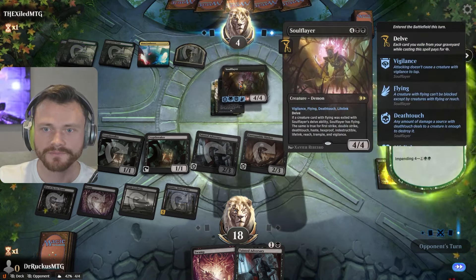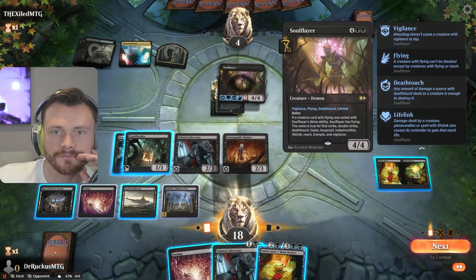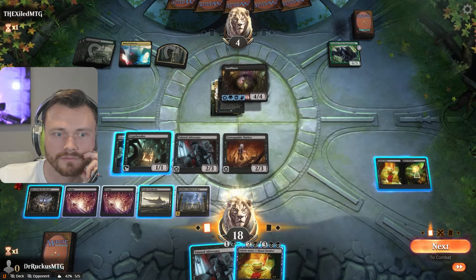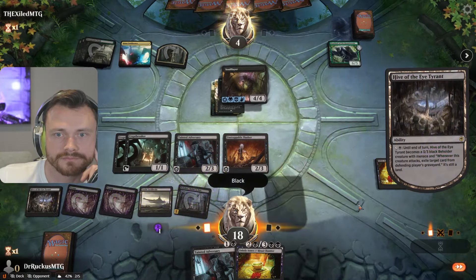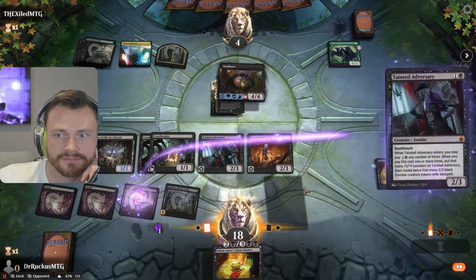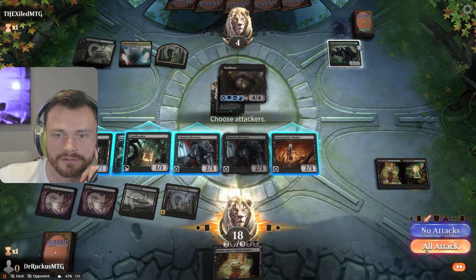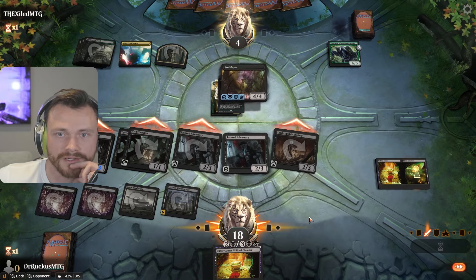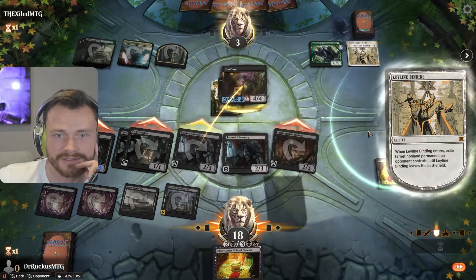Soul Flare — I don't know what that does, it's got all these words on it. Let's see: vigilance, flying, death touch, lifelink. So they'll go up four, but I think we can still find lethal just with the Hive. Two mana is open here, we can still play this out I guess. I think we should get him here though. Attack all — they block, go up four to eight, they take damage... they actually drop to one. That binding drops them to three and takes out the Slasher. Death touch trades.